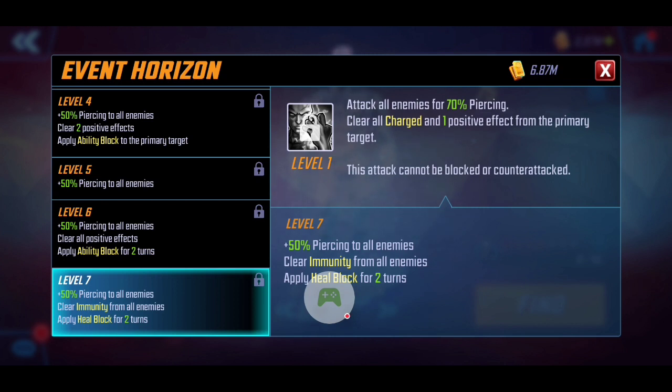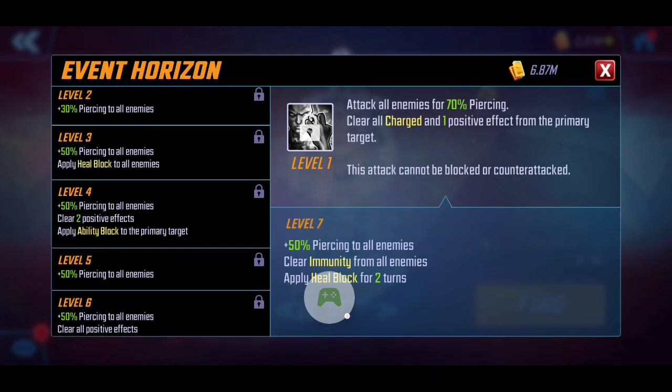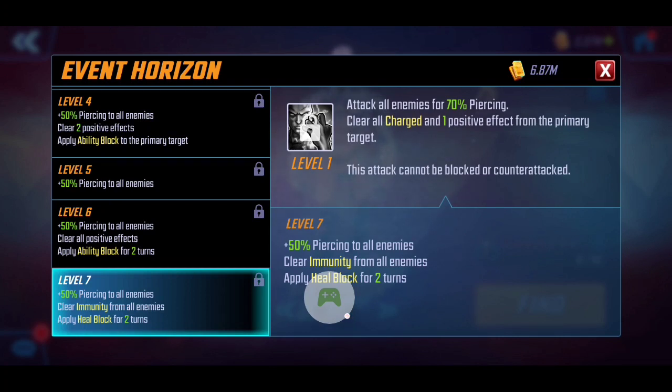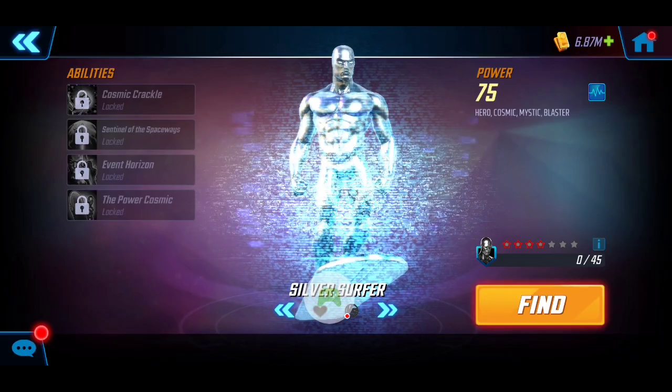On top of clearing Immunity, Silver Surfer also applies Heal Block for two turns with the T4 ultimate — you only get it for one turn at the base level, so getting it for two turns is absolute devastation on top of stripping all their conditions. You can tell already Silver Surfer is going to be a formidable offensive juggernaut, and all of his attacks cannot be blocked or counter-attacked.